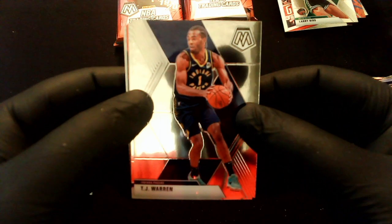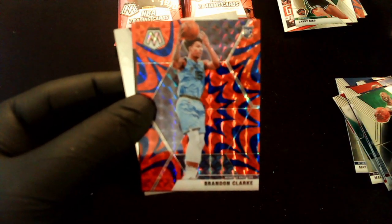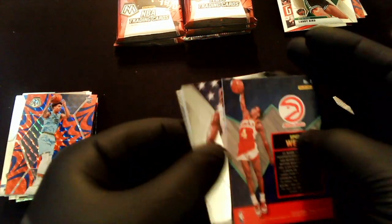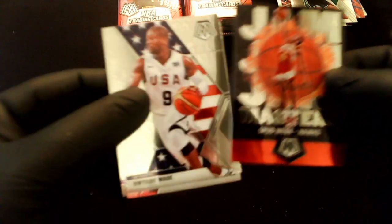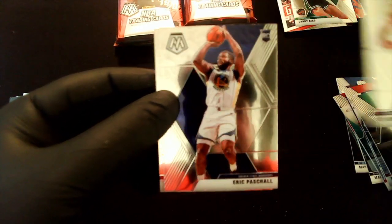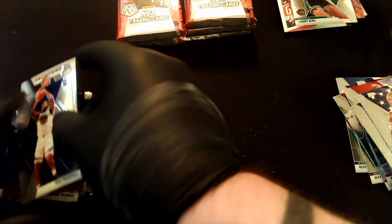Pack 5: TJ Warren, Markelle Fultz, Kemba Walker — nice! Brandon Clark rookie on the reactive blue. A Jam Masters Spud Webb — almost dropped that one! Different from other versions, but if you ever saw Spud Webb play, that's a pretty cool card. Dwyane Wade National Pride USA Basketball, Eric Paschall again, and Kareem Abdul-Jabbar regular insert. Almost dropped that card — that would have been bad.